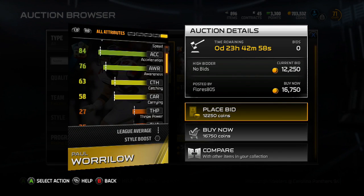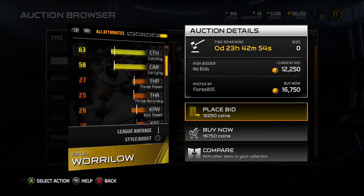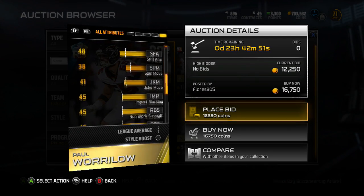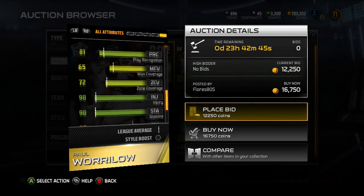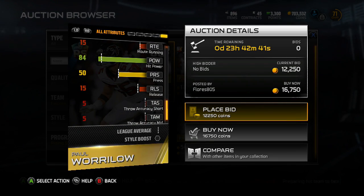Let's see how good this guy really is. Go to the depth chart stats. We got our depth chart — go to the back and see what he got. 63 catching, not too good there. 92 tackling, 84 jumping — not bad at all. 87 pursuit, pretty good there. Pretty good in zone coverage. Injury and stamina is kind of cool, and 84 hit power.